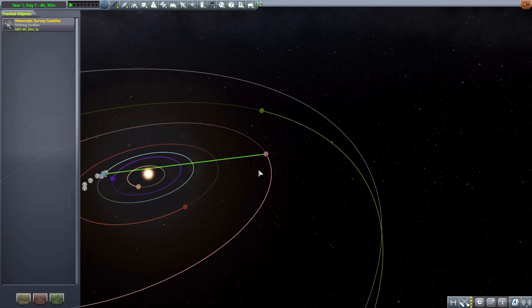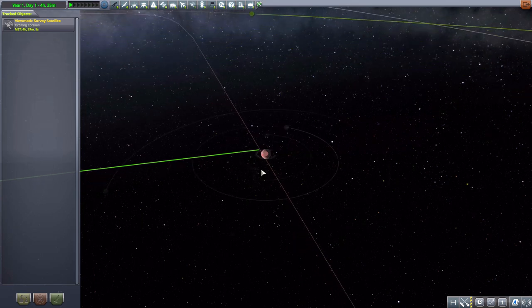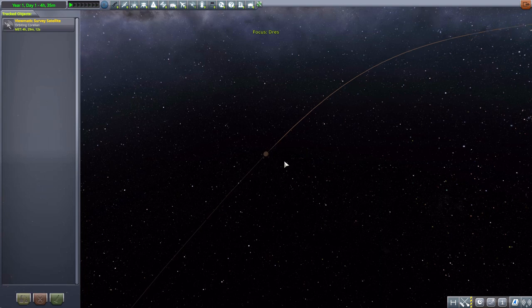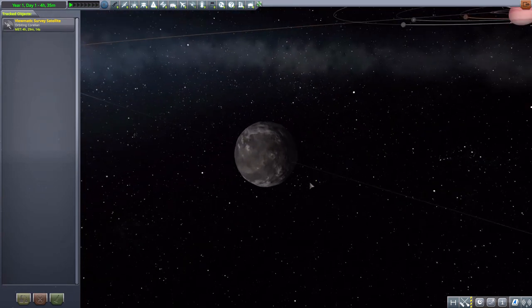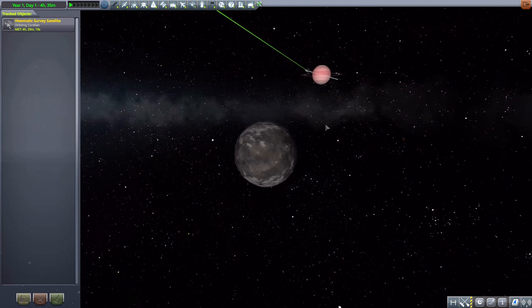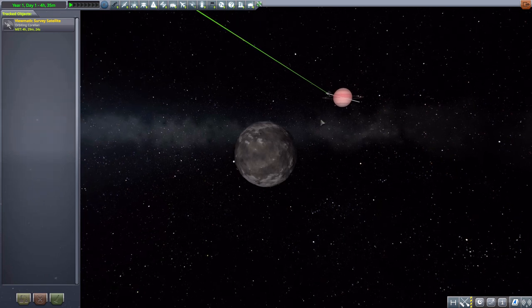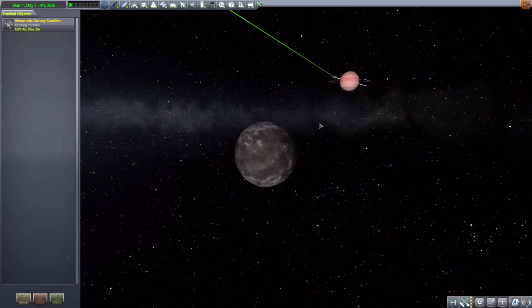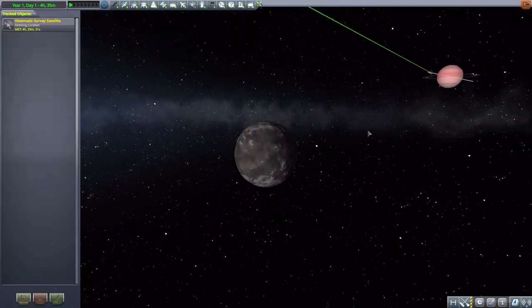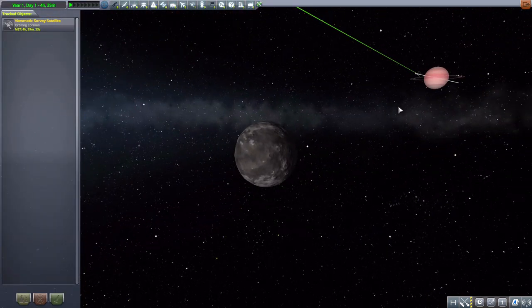But don't worry, Drez still exists. Rather than being a planet, it has become a moon of the Corellian gas giant. As we can see right here, it is on the edge of the Corellian system. I actually really like that — rather than just destroying an existing world, it relegates it to a moon, basically repurposing it rather than getting rid of it. It makes things a little bit more interesting than just shoving a new planet somewhere on the outskirts of the system.